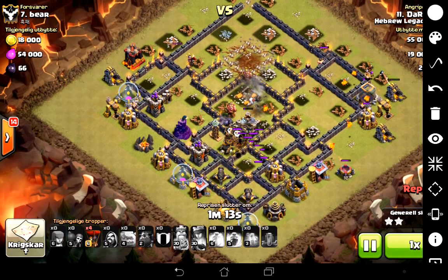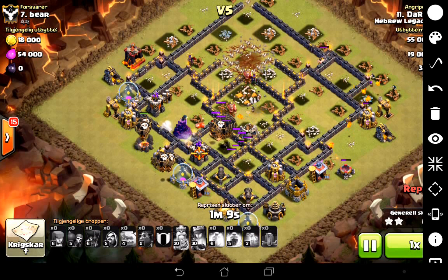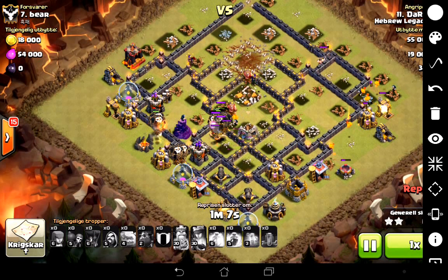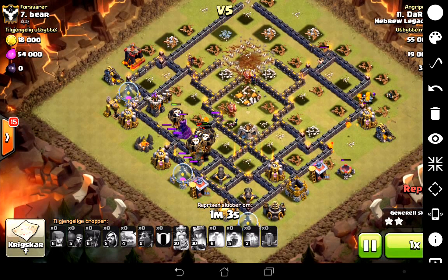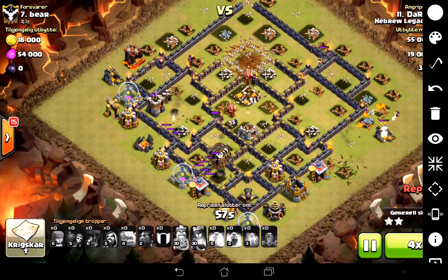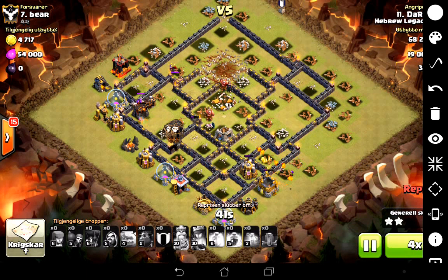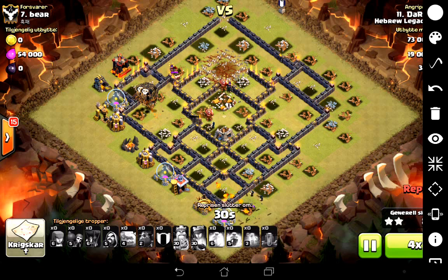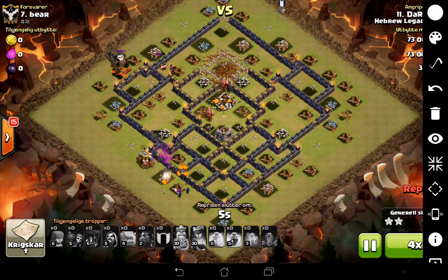You absolutely don't see that on regular Golava attacks. I had four loons left over which I was planning on using when they got over to the third air defense, but because the air defense was already gone I just ended up dropping them in on their own. Because those two hounds didn't pop, we didn't have a lot of pups left over. But still, it was always going to be three stars — and that's how dominant this attack can be.